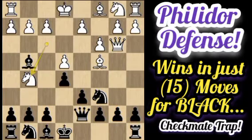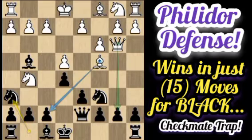After Ng5 by White, Black defends with knight h6. But still, after Nxg6, there are equal attackers — the knight, bishop, and queen — versus the defenders: the king, queen, and knight.